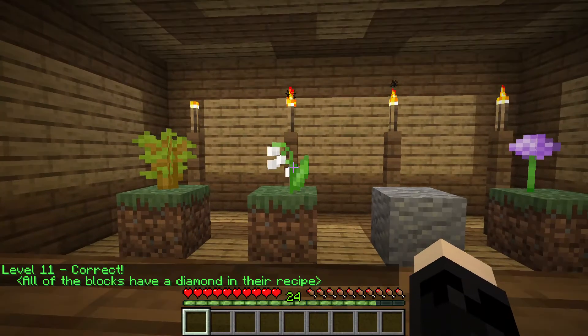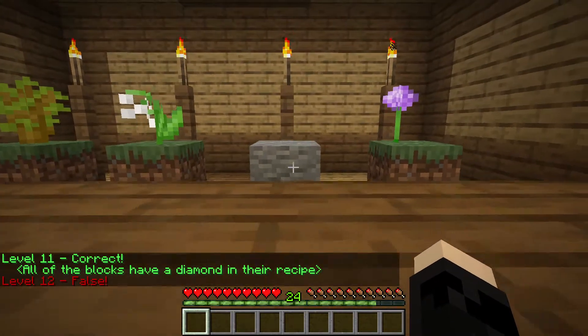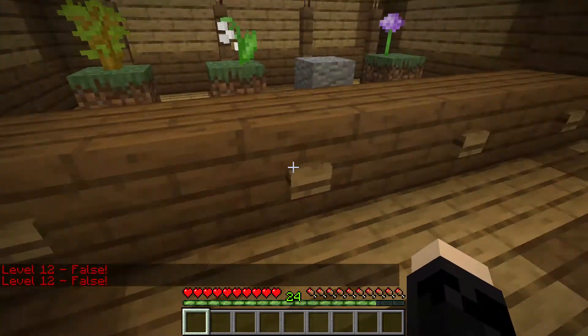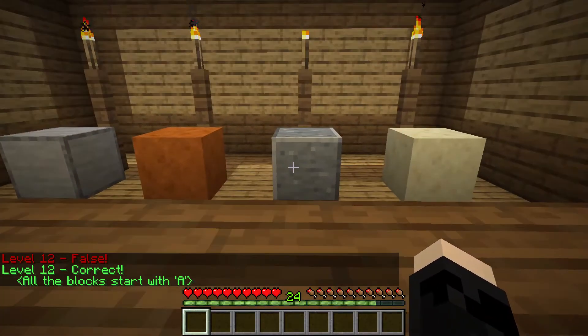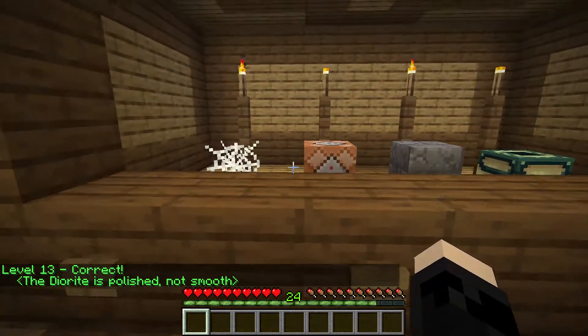So that's acacia sapling, that's a flower, that's andesite — maybe the names? All the blocks start with 'A.' This is smooth stone block, red sandstone, andesite, and smooth sandstone — smooth, smooth, smooth, smooth — I'll accept the andesite. There we go, or the diorite, whatever.